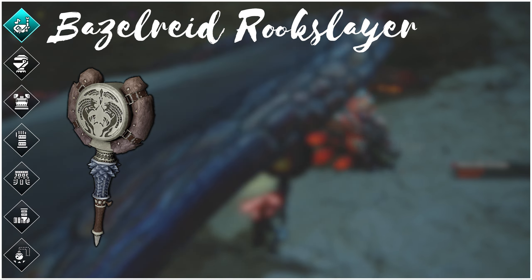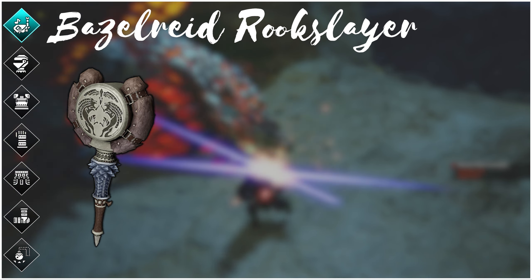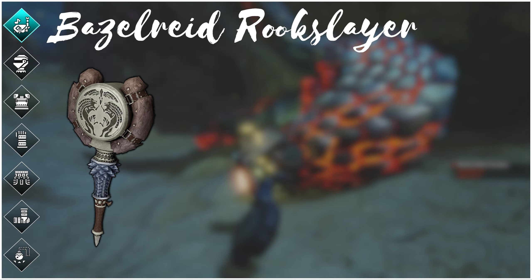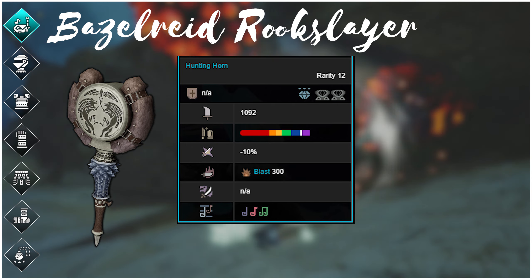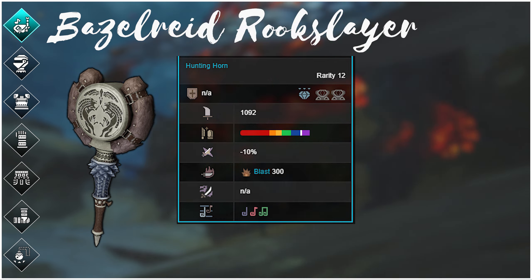Overall it's still a great horn and one of our best blast options. When upgraded it could provide natural white sharpness, decent blast, and access to both earplugs and attack up in its note set. In Iceborne, the Seething Bazelgeuse hunting horn had access to natural purple, so that might be something we can look forward to in this final weapon upgrade.